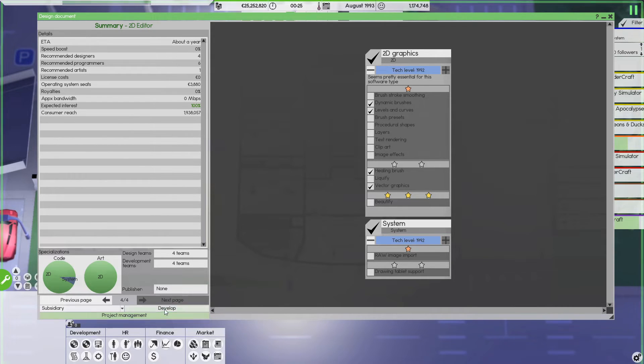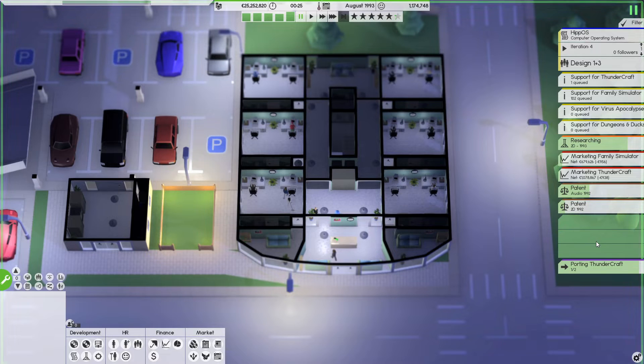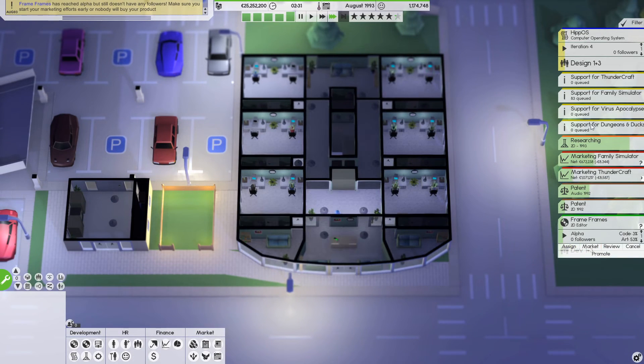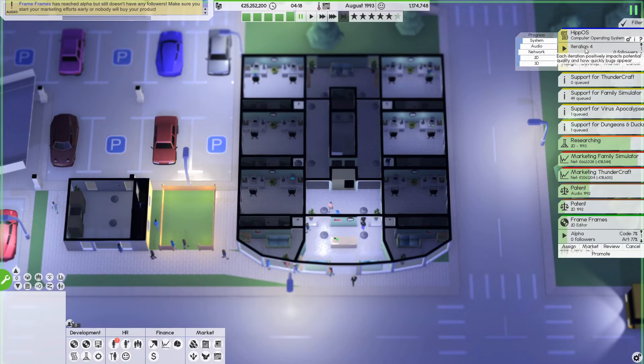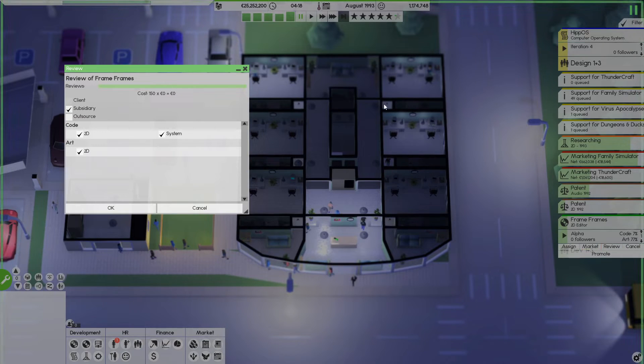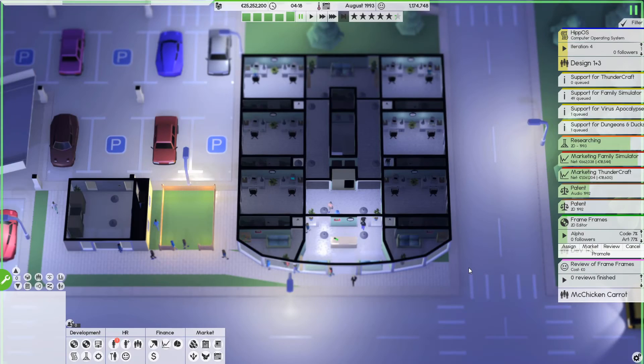Once you click develop, you can see the project appear in the queue. Now we're in the design phase — you have four iterations maximum. Each iteration will make the product better and less buggy. Once you're in alpha you can do a review, which is very handy. You can do specific reviews — for 2D art only for example — or a full review. I mostly use outsource rather than subsidiary because it's more reliable.